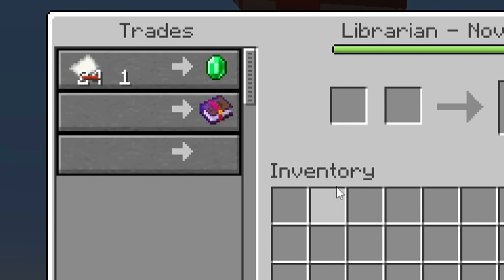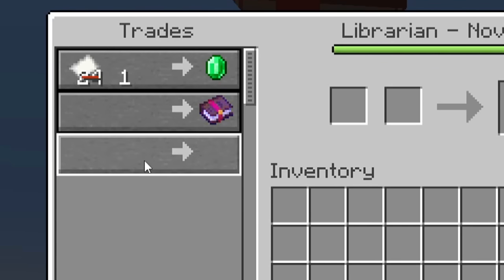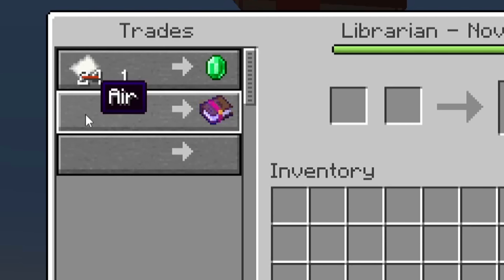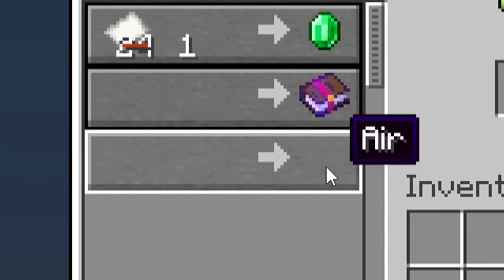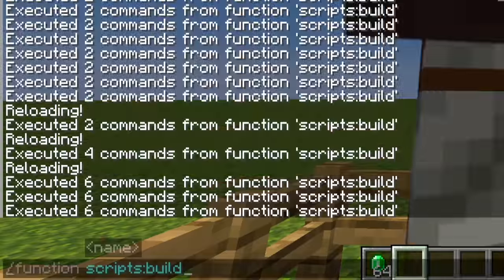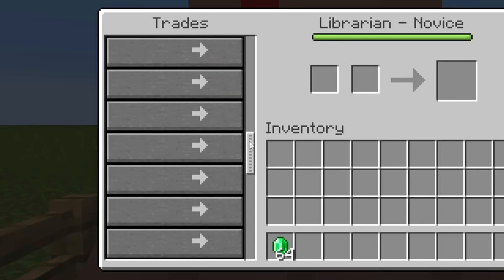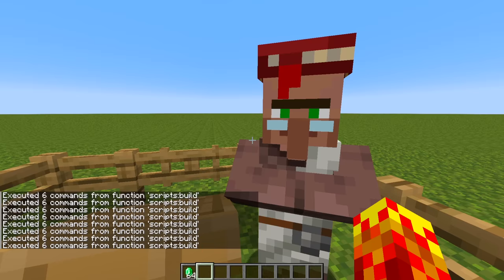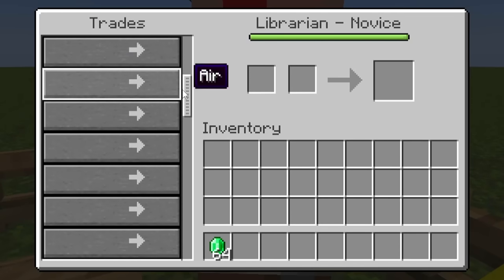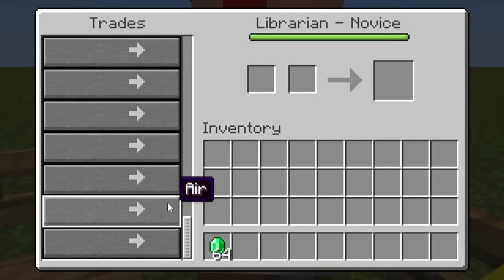Look at this. I've created an empty trade slot, and now it's asking for air. I can trade air for air. Oh my god. And if I click this, nothing happens. In fact, I can run this command so many times and create empty trade slots forever. The way that I've programmed it has forced the villager to create completely useless trades.